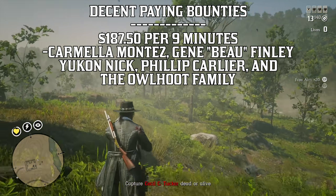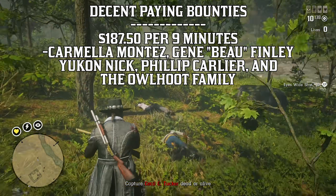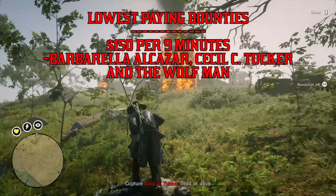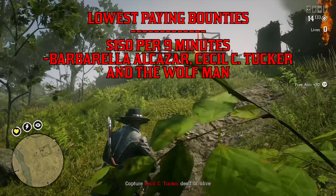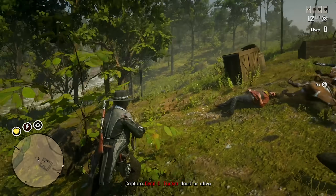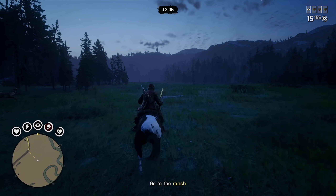Carmela Montez, Jeanbo Finley, Yukon Nick, Philip Carlier, and the Owlhoop family pay out $187.50 for 9-minute completion times. The lowest-paying Legendary Bounties are Barbarella Alcazar, Cecil C. Tucker, and the Wolfman, which all pay $150 for 9 minutes spent on those missions. You don't necessarily need to wait the full half-hour for maximum reward, since that's time you could be earning more money in Free Roam, but you're welcome to if you prefer.